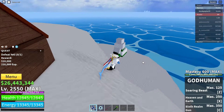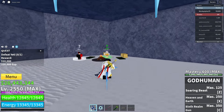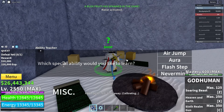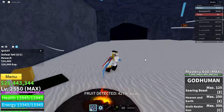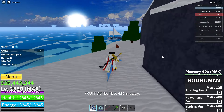Now go to this hidden passage to find the ability teacher. Click on this guy and learn flash step. If you haven't already learned it, you need to for this glitch. Click on flash step to learn it.